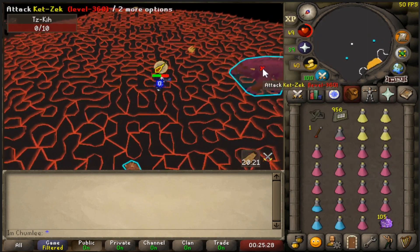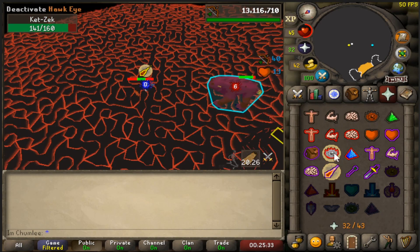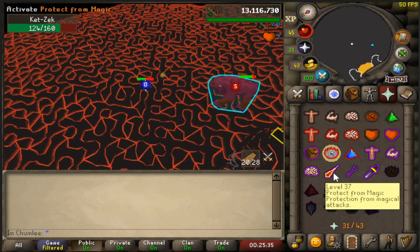At wave 31 and further you're going to have this big mini-Jad spawn. He's going to be hitting you with mage, so make sure you're praying mage when you're fighting this boss.